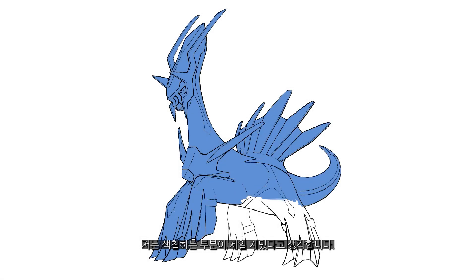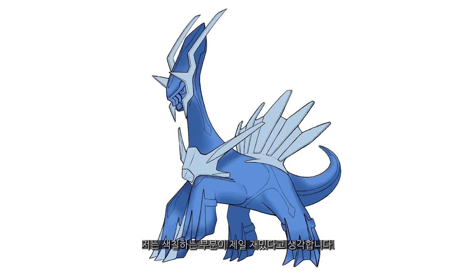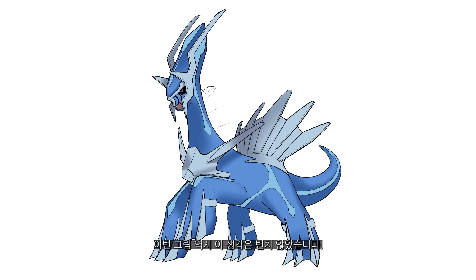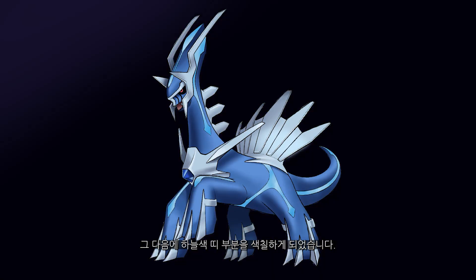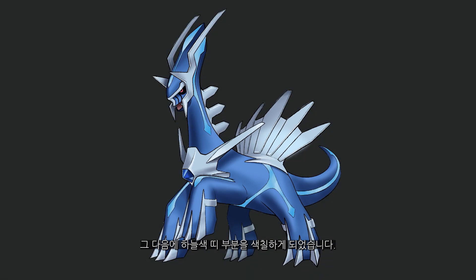Now like I mentioned in all of my previous videos, I personally think that painting is the most fun process of drawing, and this Dialga drawing was no exception. Dialga has two main colors: blue and grey. First, I colored Dialga in a dark bluish color, and after I did the bluish colors, I went over Dialga with the greyish metallic bits. Dialga also seems to have these light bluish streaks running all around his body, so that's what I did next.